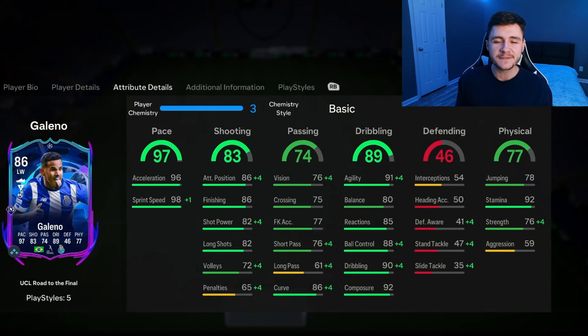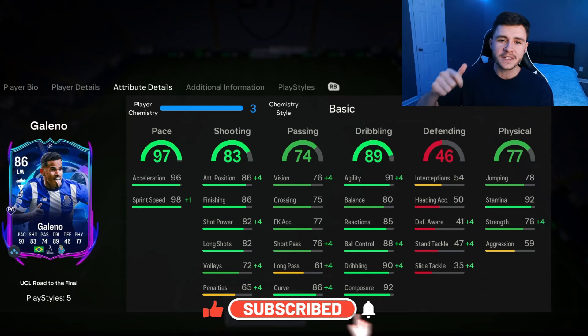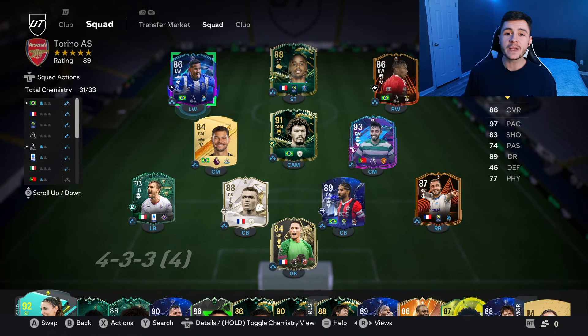If you guys enjoy these FC 24 player reviews, go ahead and leave a like on today's video and consider subscribing to the channel if you are new — it would be greatly appreciated. This is the team we're going to be using in Fut Champions to test out the new Galeno card. We're going to be playing him at the center forward position in a 4-3-2-1 formation. Without further ado, let's jump into game number one.